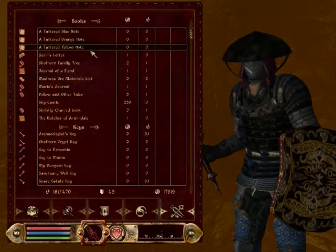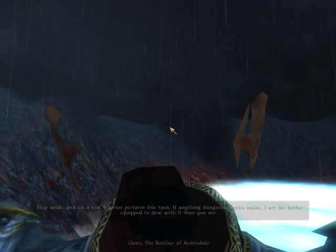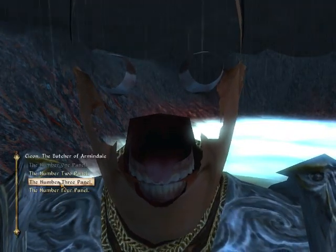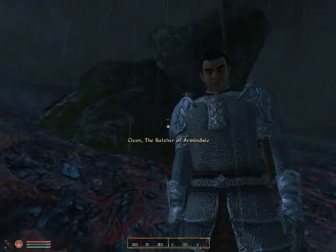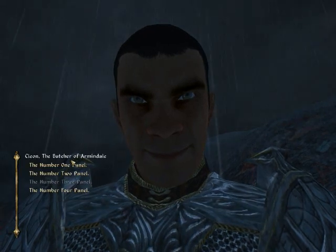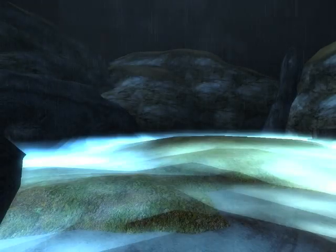The blue note says four. So I have blue, orange, yellow — four, two, one. But what do I do after that? Let's try four, two, one, and then random numbers, because I can't find those other pieces of paper. Okay, I made an alternate save, and when I figured it out I reloaded the save to show everybody. It's four, two, one, one, four. I had the first three numbers correct. But since I couldn't find the other two pieces of paper, I don't know where they spawned, but I couldn't find them at all. And now we appear inside the lair — this is where I reloaded my save, so I don't know what's to come next.